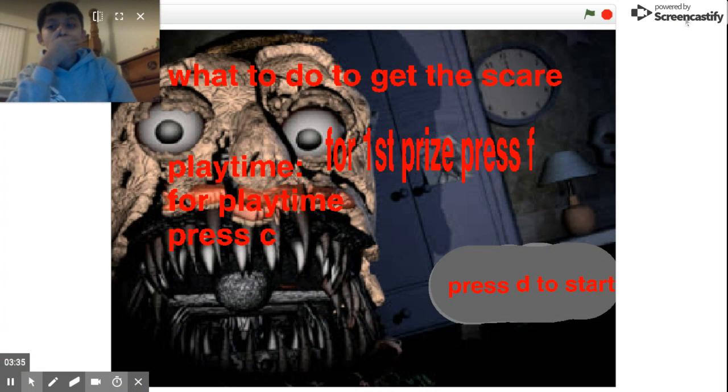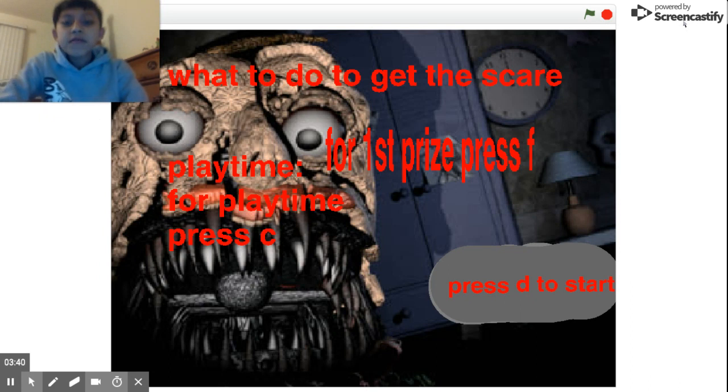What's gonna happen is you're gonna get to this screen right here, where it shows all the instructions. In the top of that screen there's gonna be a word called 'What to do to get the scare,' and there are gonna be two instructions below: how to get Nightmare Playtime and how to get Nightmare First Prize.